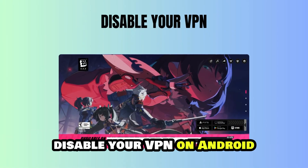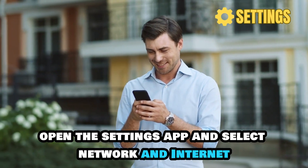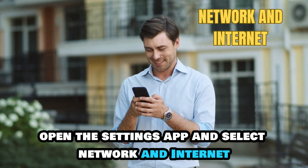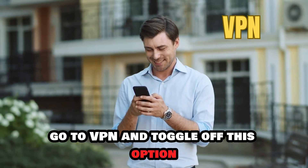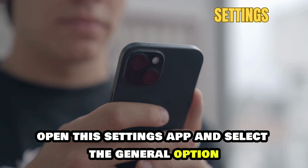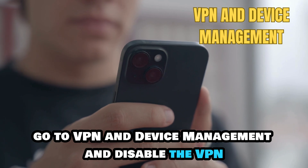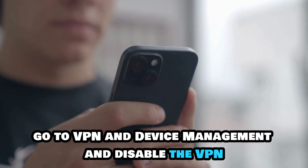Disable your VPN. On Android, open the Settings app and select Network and Internet. Go to VPN and toggle off this option. On iOS, open the Settings app and select the General option. Go to VPN and device management and disable the VPN.